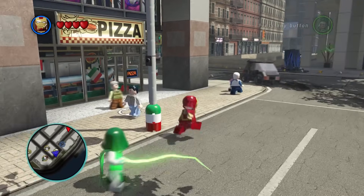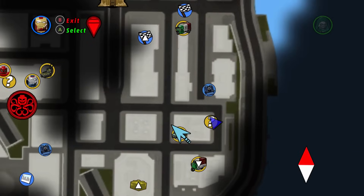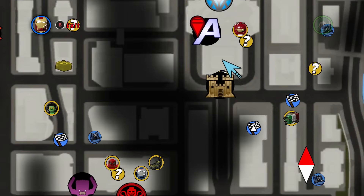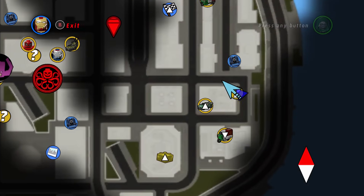Okay, I think you have to do this one next, which is called 'Apocalyptic Danger.' There's the Hydra base right there, and then over here we have the Avengers Tower, and then down here...